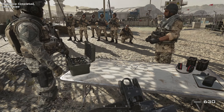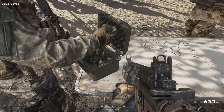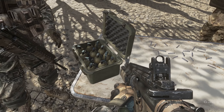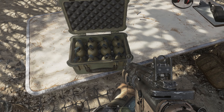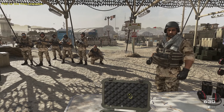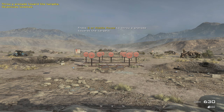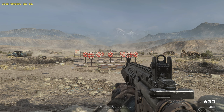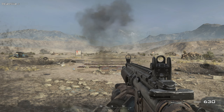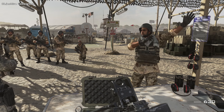Last but not least, you need to know how to toss a frag grenade. Private Alan, pick up some frag grenades from the table. Toss the grenade down the range to take out several targets at once. Good. Note that frags tend to roll on sloped surfaces, so think twice before tossing one uphill.